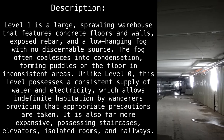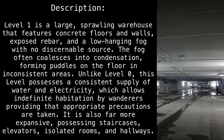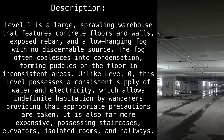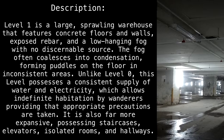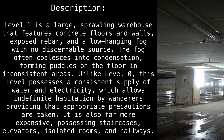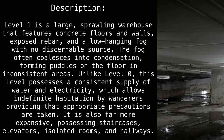Unlike Level 0, this level possesses a consistent supply of water and electricity, which allows indefinite habitation by wanderers, providing that appropriate precautions are taken. It is also far more expansive, possessing staircases, elevators, isolated rooms, and hallways.